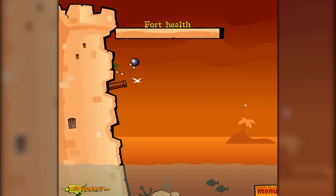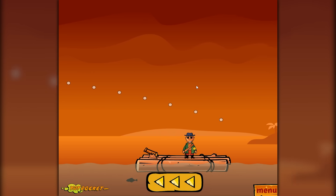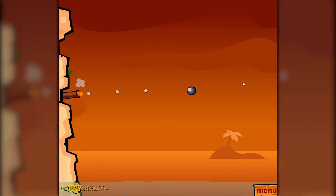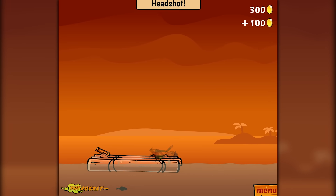Of course, he's going to hit me right in the side of my fort, and that's not good. So we need to dial it back just a little bit. Actually, we could do the same strength but a little bit lower — that might work. Another headshot! And we got a lot of money for that.